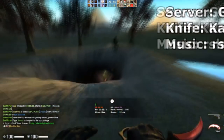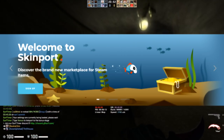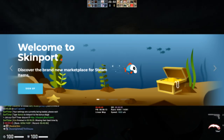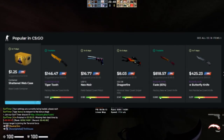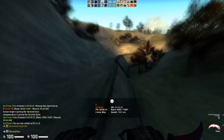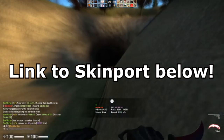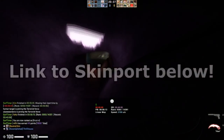Before that, a quick word from our sponsor, Skinport.com. Skinport is a beautiful site with a minimalist UI allowing you to surf the hundreds of thousands of items they have offered and find the lowest prices, even lower than the Steam Marketplace. They also recently updated their fees, so they're very friendly for buyers. Use the link in the description below and check them out.